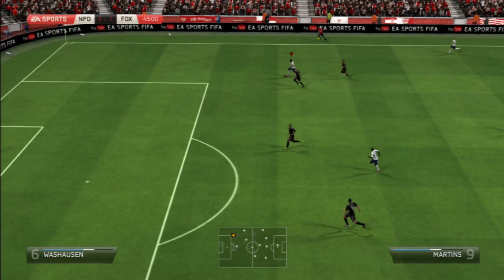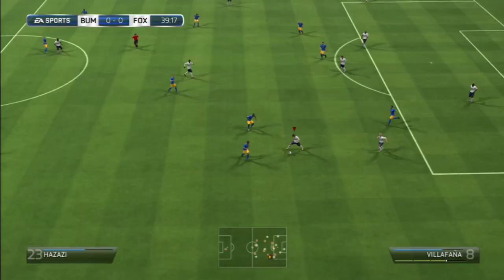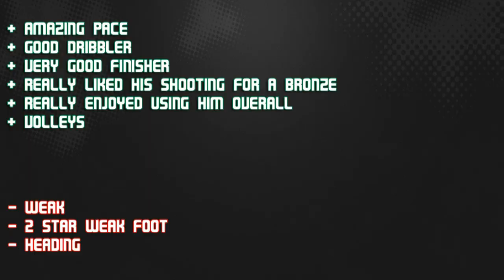His weaknesses: he is weak physically. Even though he has good balance, if defenders stick on him he's going to go down. He also has a two-star weak foot, which is pretty bad, and three-star skills — decent for a bronze player but nothing special. His heading can work occasionally, but he has to be completely open; scoring with his head is pretty lucky.